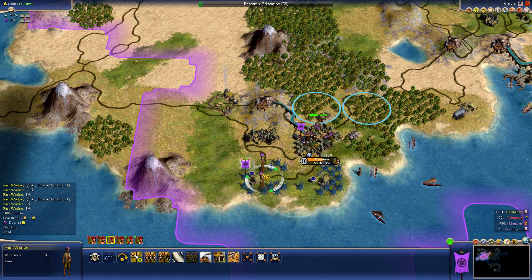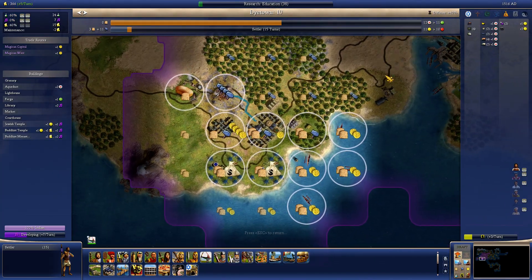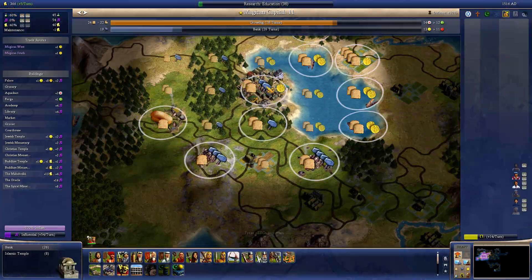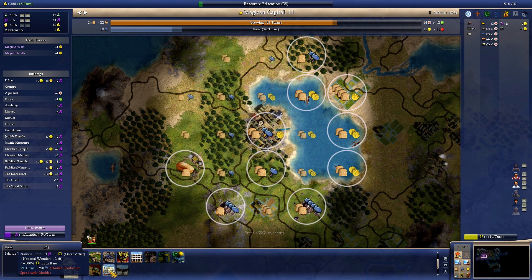We cannot irrigate this. After that we need this, and this — Islamic temple. But 100% birth rate.